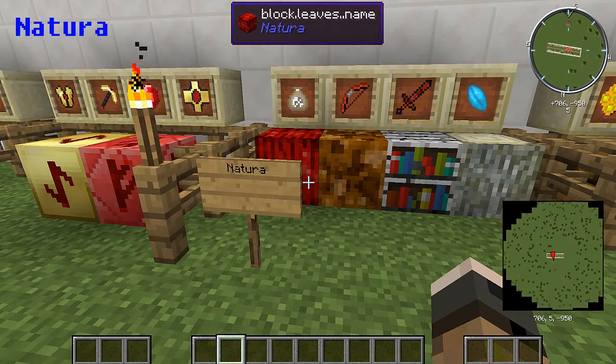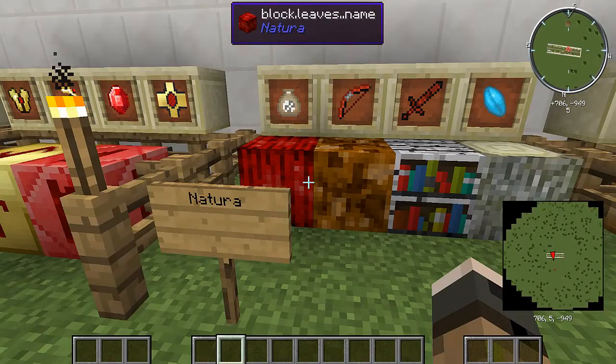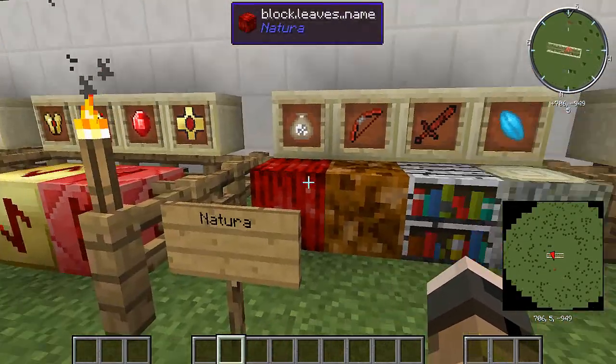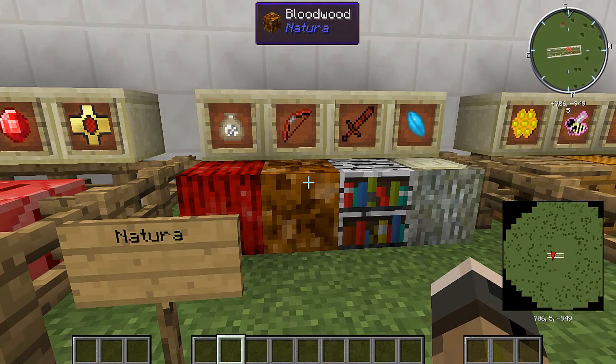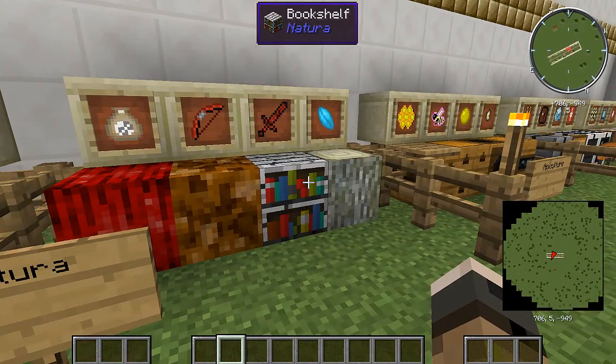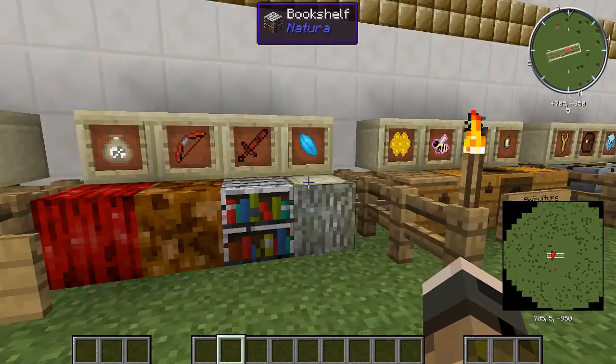Next, Natura. Another big mod with a lot of different items. Just like thermal and Flan's, there's a lot of things with this — it would probably take up a hundred by a hundred square of space to show you everything. So I'm just going to kind of skip past it, because you guys probably know a lot about it.